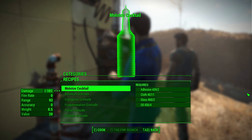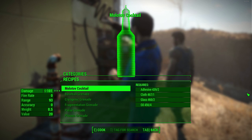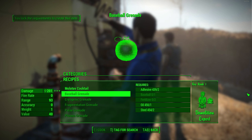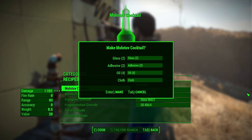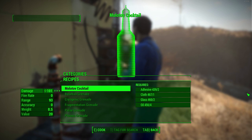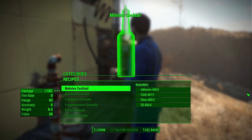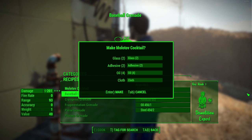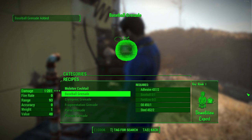This trick will work at any crafting station in the game. For instance, when I go to a chemistry station and the grenade section, the only thing I can craft is the Molotov cocktail. Below that is the baseball grenade, and I don't have the required perks or the baseballs needed to craft it — but you'll see that with this glitch I can craft it anyway without any of those requirements met.